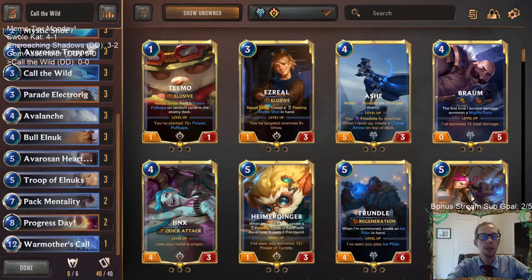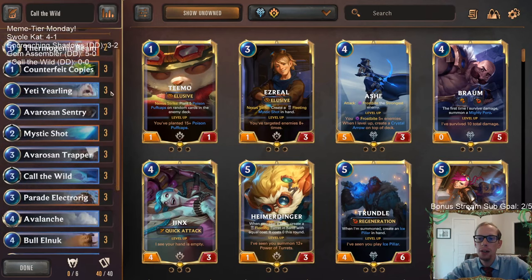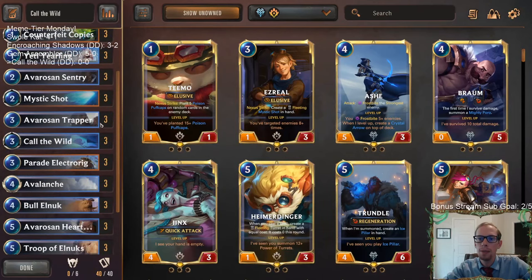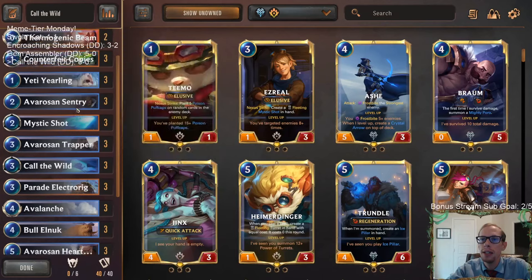Welcome everybody on Twitch chat and YouTube for some Call of the Wild. This is going to be our next Meme Tier deck — Yetis and Elnuks combining together. We're going to be playing this brand new card from Call of the Mountain called Call of the Wild, which draws the top four cards for each Yeti, Poro, and Elnuk, then shuffles the rest. We're just doing the Yetis and Elnuks together.